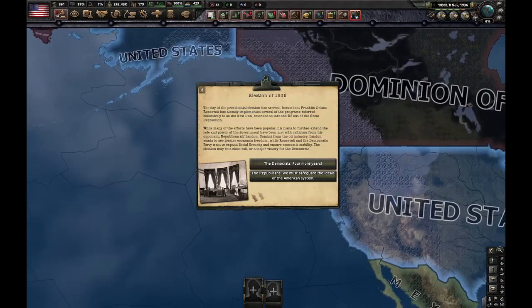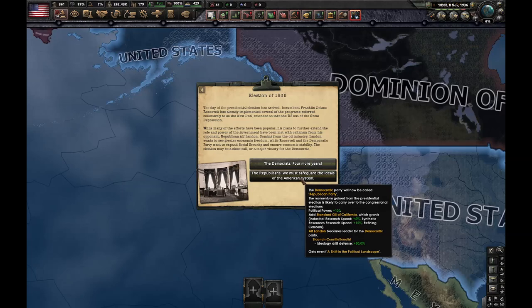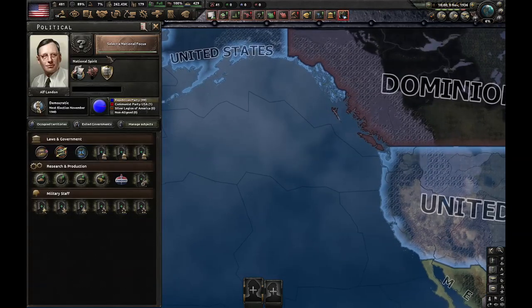Once you get the election of 1936 event, pick the second option — the Republicans — which makes Alf Landon your new president.